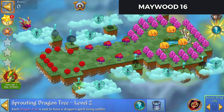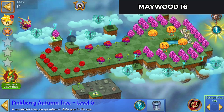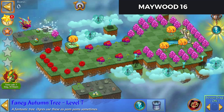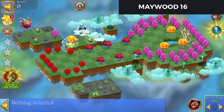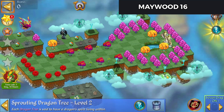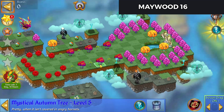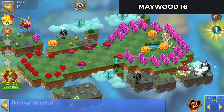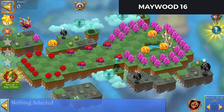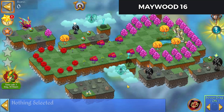Let's start off with opening some of these keys. There's a Sprouting Tree there, a Pink Berry up there, a Fancy Autumn Tree there. We'll bring that Sprouting Dragon Tree over as well. We've also got one of these Mystical Autumn Trees down in the lower right. That's the keys I can get to so far.